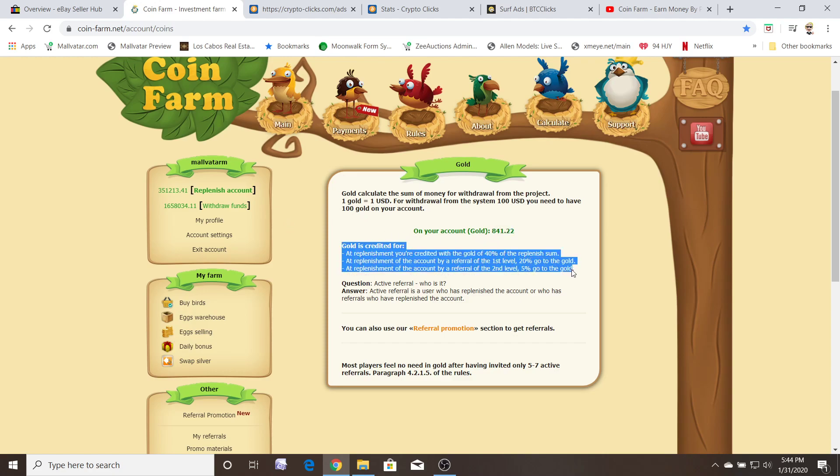If they put in $20 to buy a king bird to speed it up, you will get 20% of that $20 — so $4 will be added to your gold account, and that would authorize you to withdraw another $4. Don't go crazy — I would never put more than $100 bucks into this. I only did it to play around with and to speed up the egg-laying process. I've been doing this for a couple of months. I feel bad for this one person I see here — they didn't read the rules. They put in maybe three thousand dollars to buy a crap load of birds.